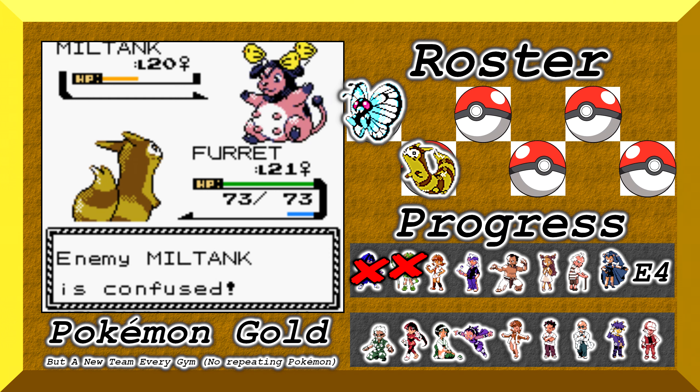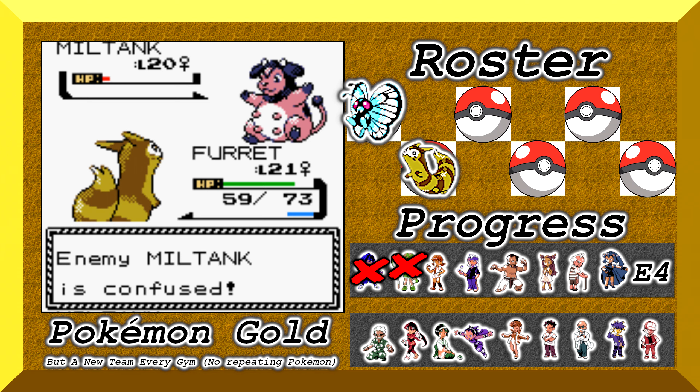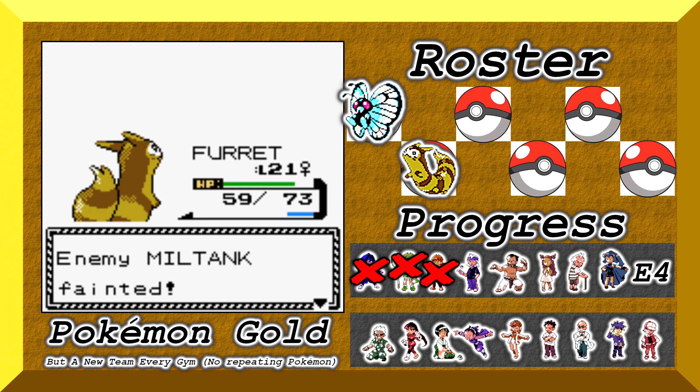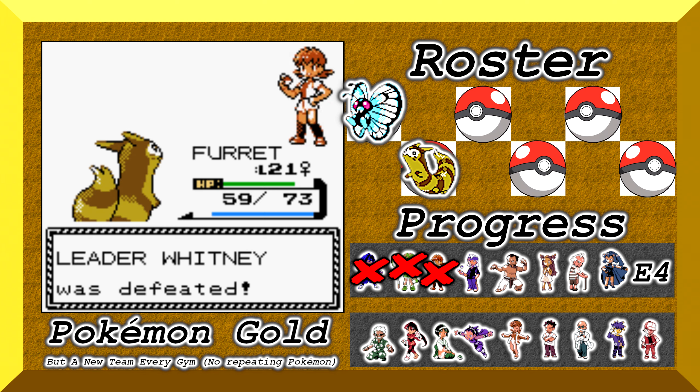Rollout only hits twice — it sucks, but Miltank hits itself in confusion. Three hits with a crit — okay. Miltank hits itself with Confusion again and we're upon this. Fantastic — we did it! We just need to swap our order around a bit. Took me a couple of tries. I tried brute forcing it for a while, but leading with Butterfree to get Sleep Powder off first was a much better strategy. Being able to live one Rollout works pretty well.